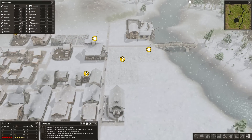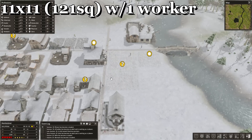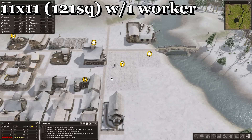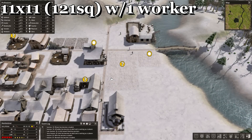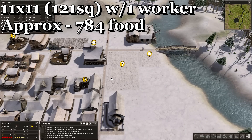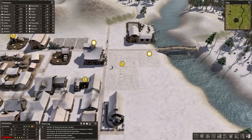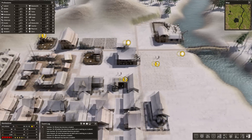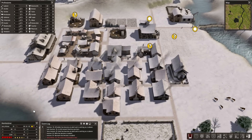The third farm size is 11x11, which is 121 squares with one worker. It will be done just in the middle of autumn and gets you approximately 845 food. But beware of frost — some years you may lose about 20% of the harvest. Just be aware of that. Those are the three most effective farm types I've found so far.